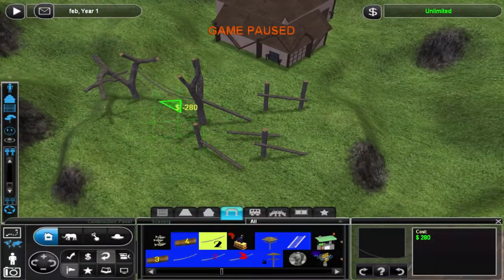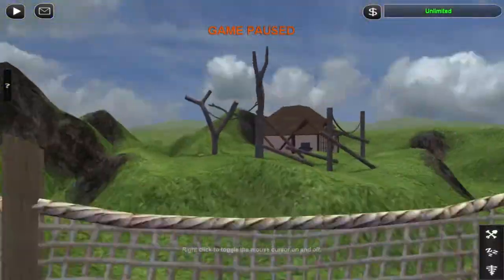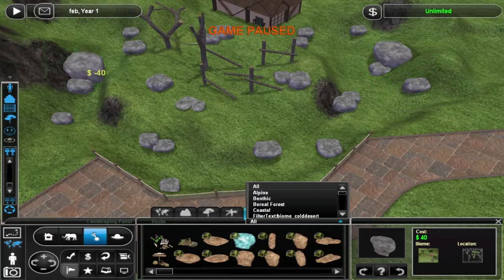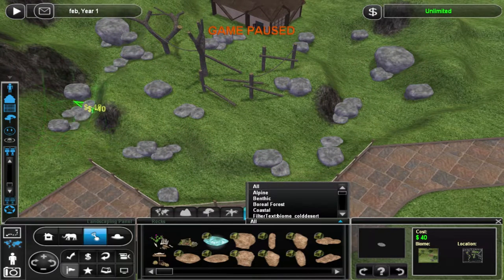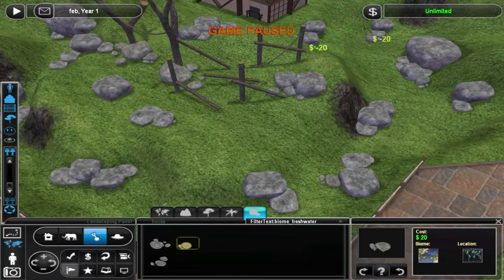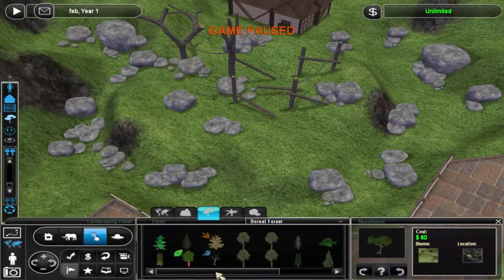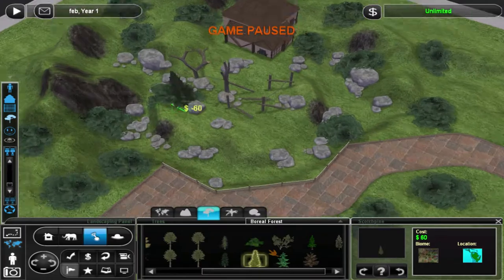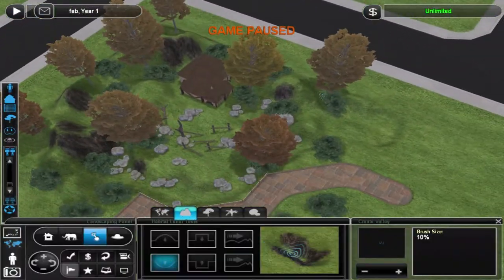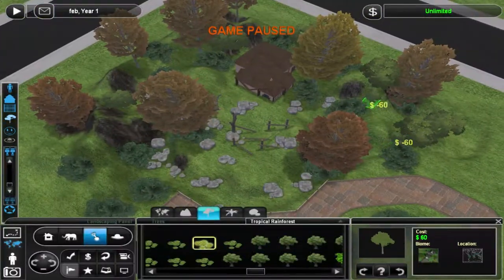I made climbing structures over here just out of the logs and the ropes and stuff, which I'm sure you all have installed, and if you don't you need to because they make this game so much better and they make your life so much easier. And these rocks — someone asked me how I get inspiration for the exhibits. I get my inspiration through just googling exhibits for the animal I want to build for. In this case I googled mandrill exhibits and got something which looks kind of like this.